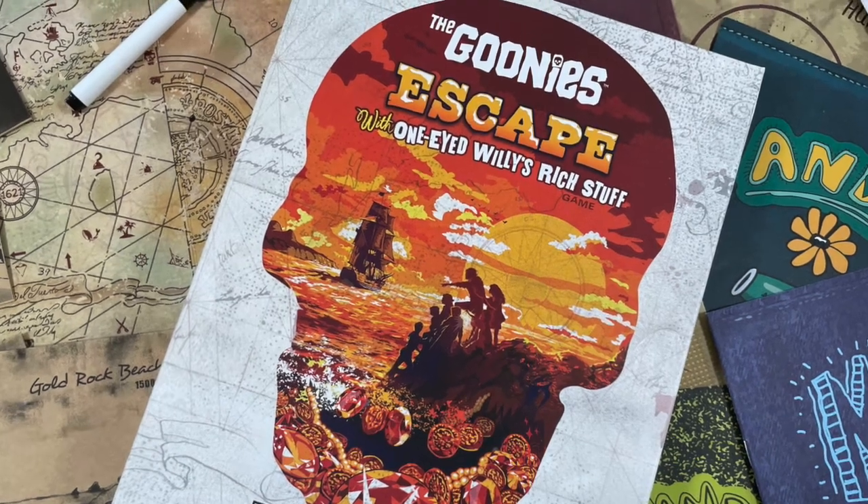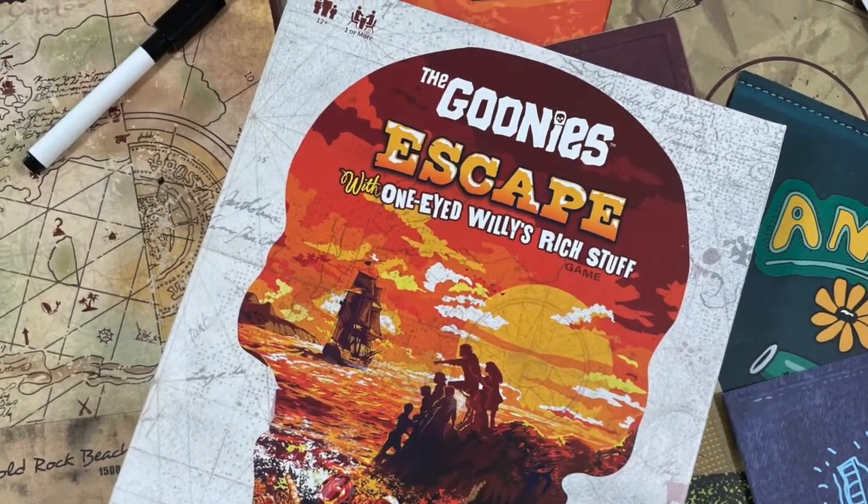Oh snap! It's another Snap Review from the Family Gamers. This is a Snap Review for The Goonies' Escape with One-Eyed Willie's Rich Stuff, a Coded Chronicles adventure.